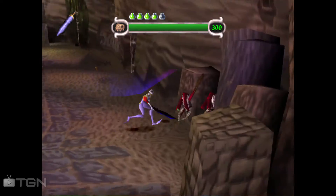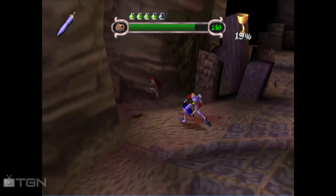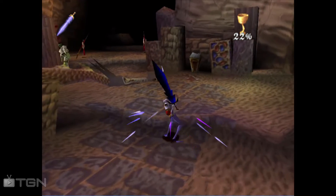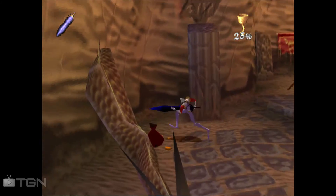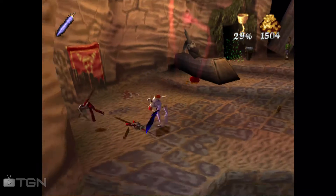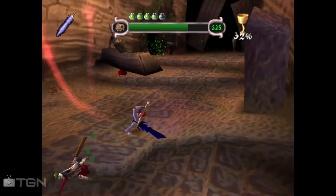That worked about as well as I expected it to — which is to say, not at all. They're just kind of weirdly spear charging and stuff. I don't understand the attack pattern whatsoever. That's a mummy zombie guy — he's not hard. Neither of these, really. It's just that they start battle falling over, so it's kind of hard to hit them.